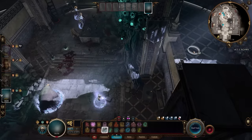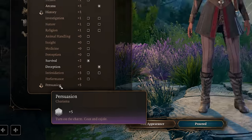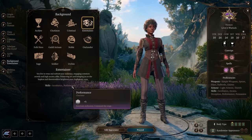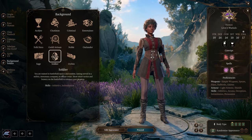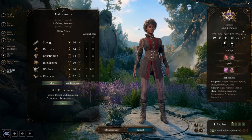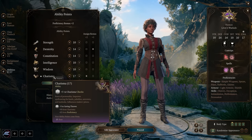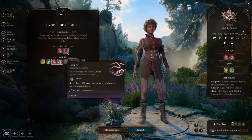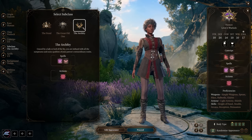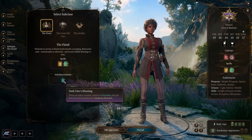Best skills for warlock are easy: lean into charisma skills — deception, intimidation, performance, and persuasion. For backgrounds, guild artisan, entertainer, noble, or soldier work well. For ability points, charisma should be at 17, then get dexterity and constitution to 14 if possible — dexterity for extra armor class since we won't wear heavy armor, and constitution for extra hit points since as a battle mage you'll take more damage than other casters. At character creation you also pick a subclass: fiend, great old one, or arch fey.